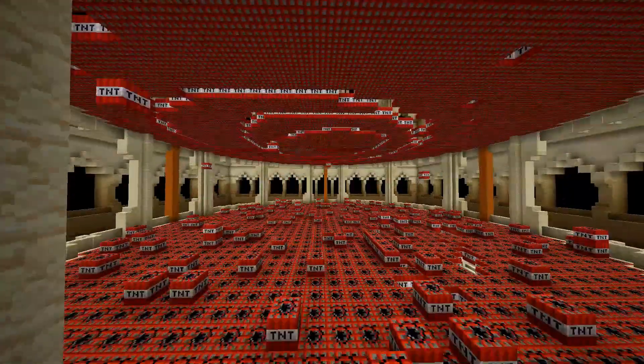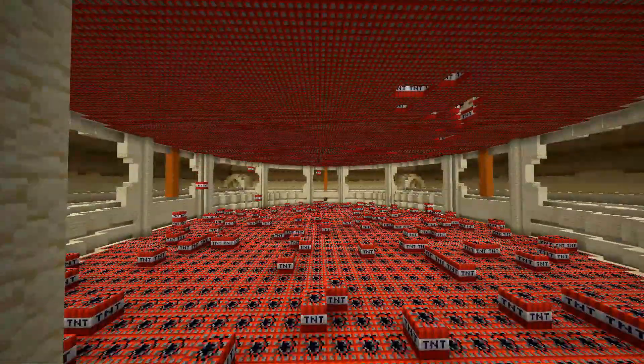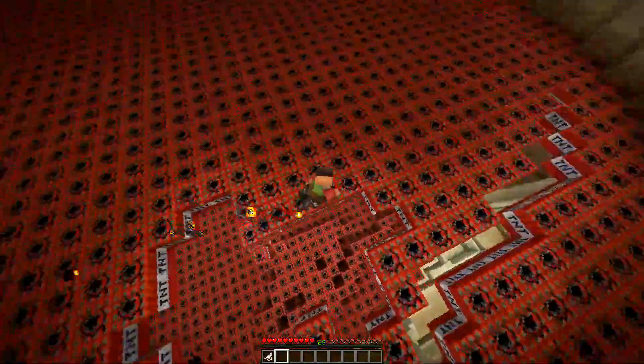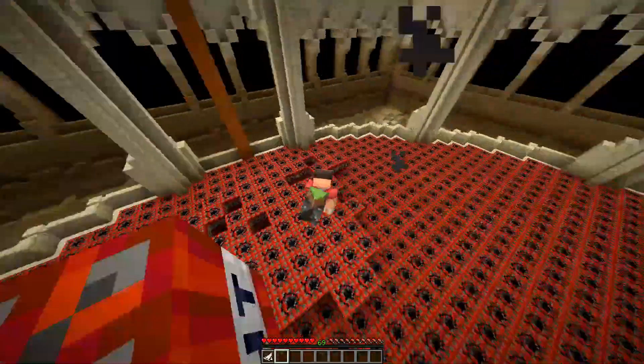TNT Spawn: TNT will spawn above the first three layers, adding more blocks onto the arena. Gravity: instead of disappearing, any TNT block you run on will fall down onto the next layer.